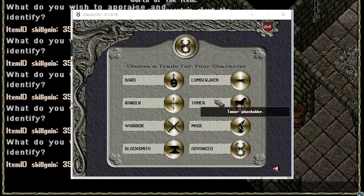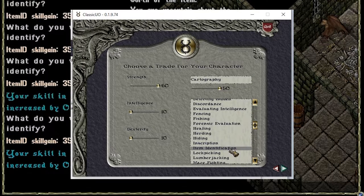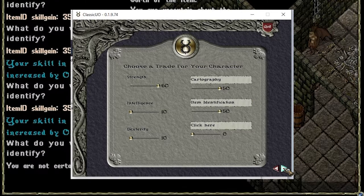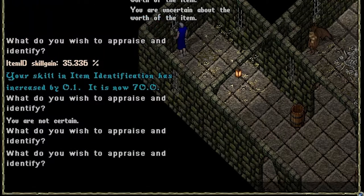On an alternate character you should start at 50 cardio and 50 item ID. It takes about 15 minutes to go from 50 to 70 in the shelter dungeon, and from there it takes about another 8 hours to get to 100. You do need skill scrolls to make it to 120, so if you're new, just hold at 100 for now.